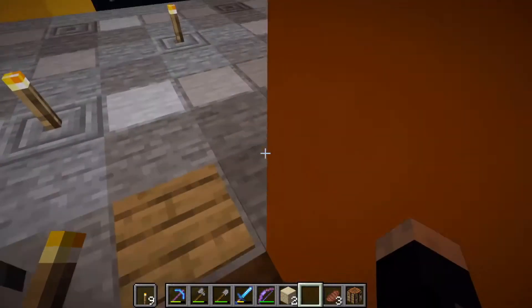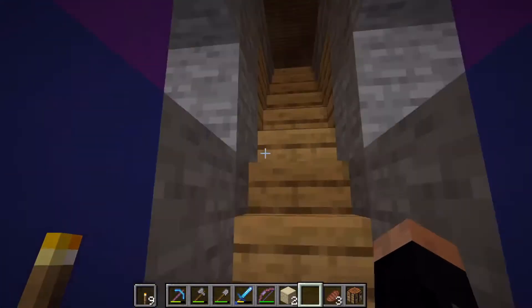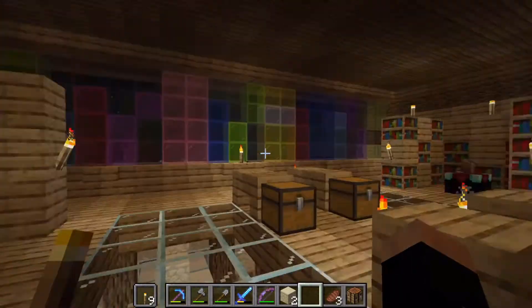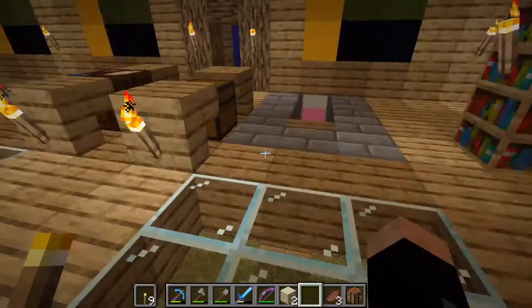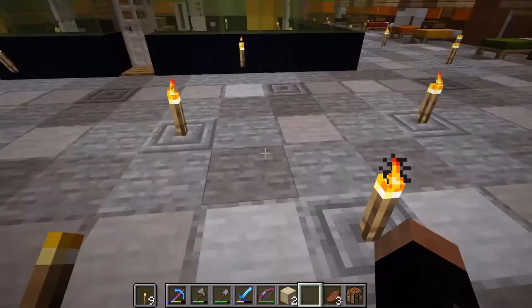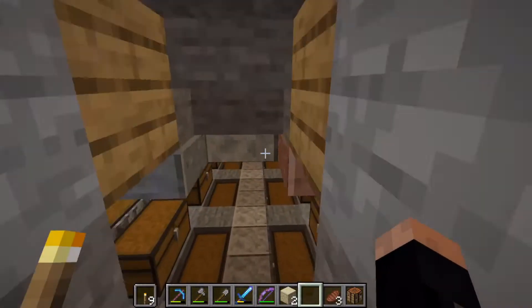Going back up — those iron doors are just part of a design issue. This is the library. I've got multiple enchanting tables here. Why multiple? Sometimes when you go to one enchanting table it doesn't have what you want, so you try another that might have slightly different enchantments. You usually put torches up and then take torches down to reset them. That's the warehouse — my main storage unit.